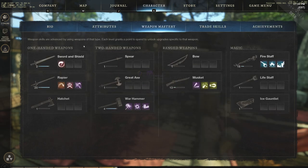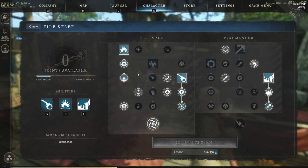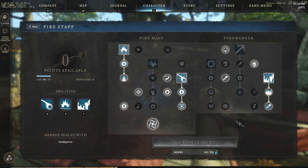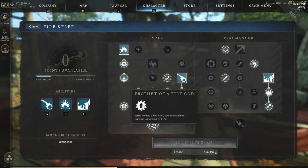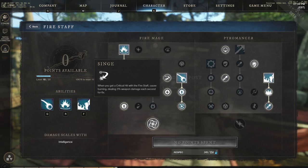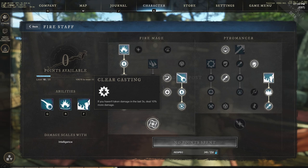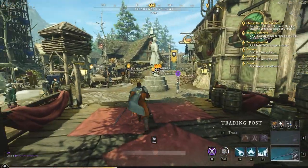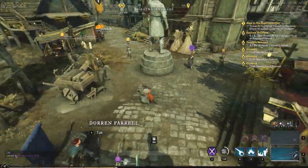Jumping into the fire staff — I only have 18 mastery so I'm missing 2 spots. I'm going pillar of fire, and I have spell slinger checked so your abilities gain an extra 15% chance to critical strike. Then prophet of a fire god — while holding fire staff your critical strike damage is increased by 20%. There's also singe: when you get a critical hit with fire staff, cause burning dealing 3% weapon damage each second for 6 seconds. Clear casting: if you haven't taken damage in the last 3 seconds, deal 10% more damage. And then runes of Helios — casting a fire spell places a 2-meter rune on the ground increasing your spell damage by 30% while standing in the rune.